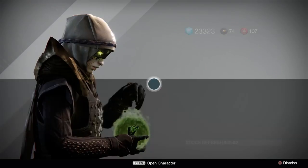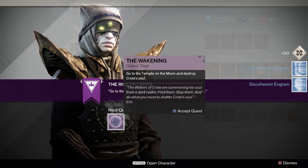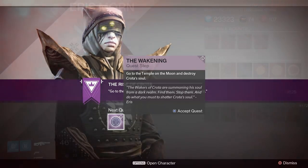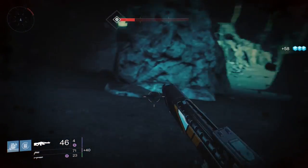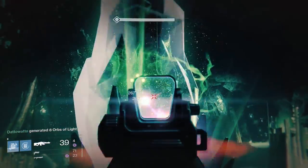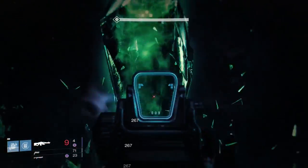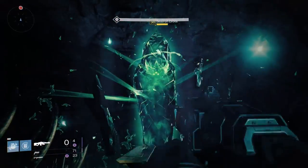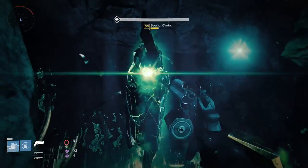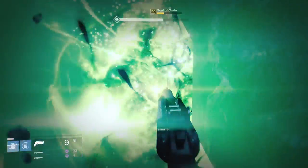The next quest sends you deep into the Temple of Crota, deeper than you've ever been in previous missions, to destroy the Soul of Crota, which will summon Crota to Earth if not destroyed. The Vestige zones are present here again as well. To destroy the crystal, venture all the way to the end where you'll see Watchers of Crota guarding a giant crystal. Once all of the Watchers are dead, the crystal comes alive and starts blasting you with damage. You need to destroy the crystal quickly before you are overrun by Hive. Upon killing the crystal, you'll need to once again head back to Aeris for the next quests.